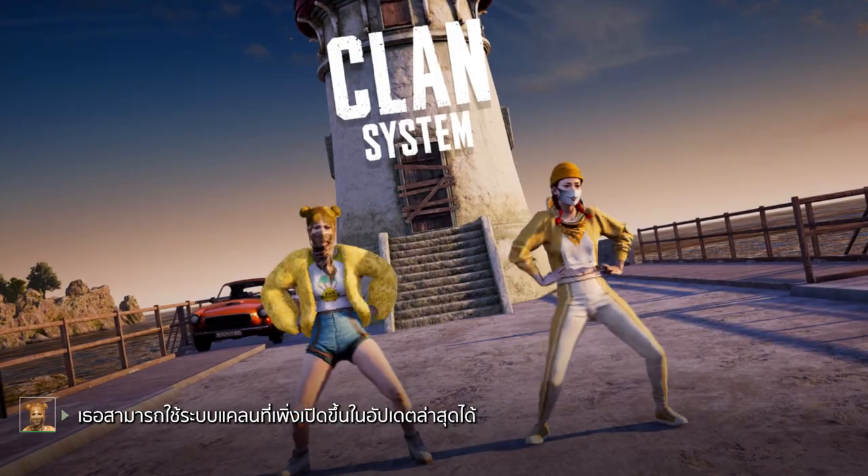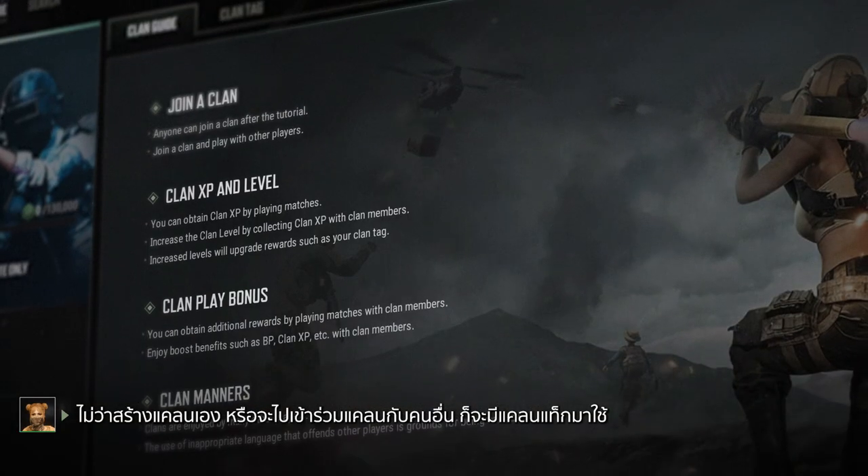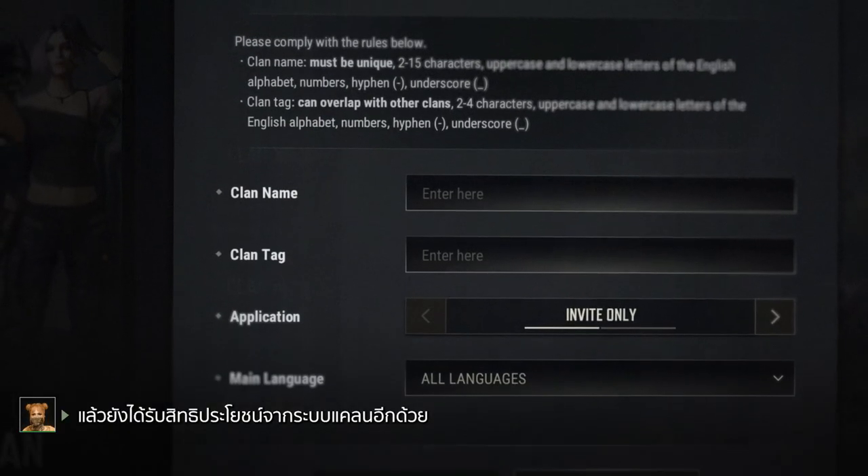You can use our new clan system that's been released in our latest update, where you can create or join a clan, get your own clan tag, enjoy special clan benefits, and more.